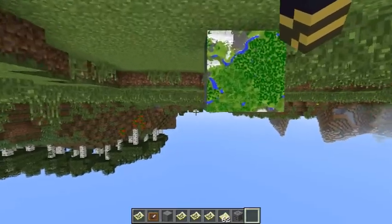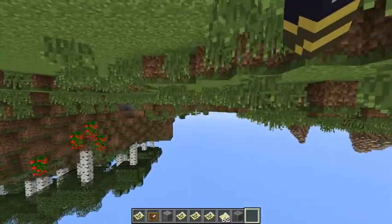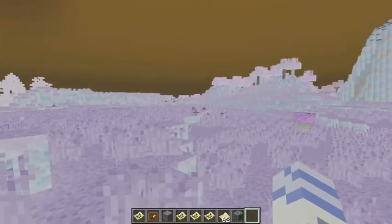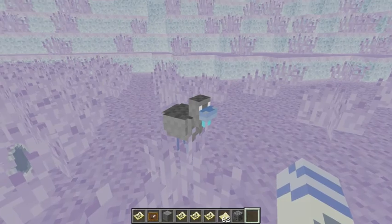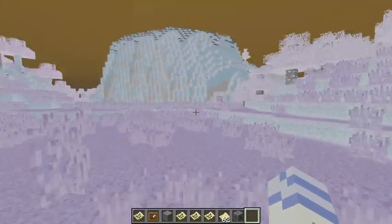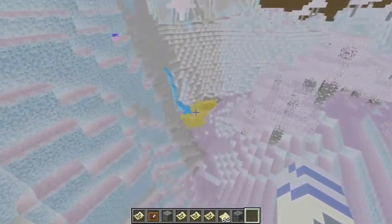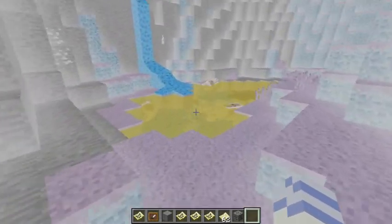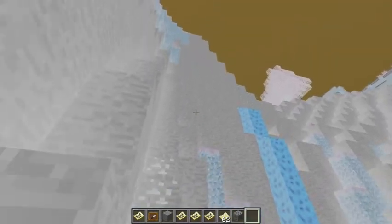I'm sure the inverted mode would be cool for some type of challenge. It's very disorienting. In inverted mode, water turns yellow, and that's lava flowing down there. You can also spot coal and iron more easily in this mode — interesting.